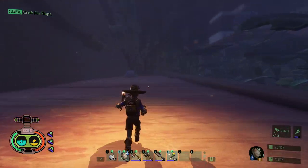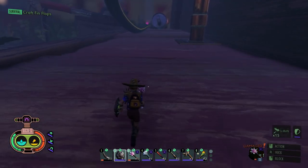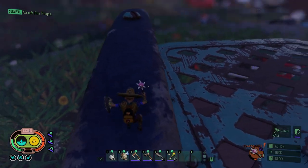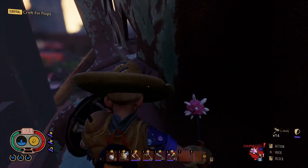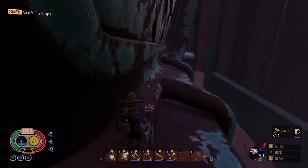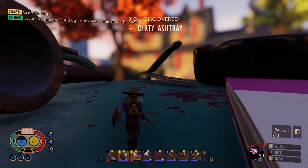Check out this field station right here. Let's spend these milk molars - I haven't spent them in a while. I'll do resource stack size. I'll do healing, healing again, and max health. I'll get my shield out now. Let's go. Baseball bat. He made it to his favorite chair. There's raw science right there, let's get it. Oh come on, how do I get it back up here? I made it. I don't see a scabby. There's a scabby. Is that Wendell's scabby? It's like a normal human-sized scabby. Dirty ashtray. Let's go check that out since I discovered it.